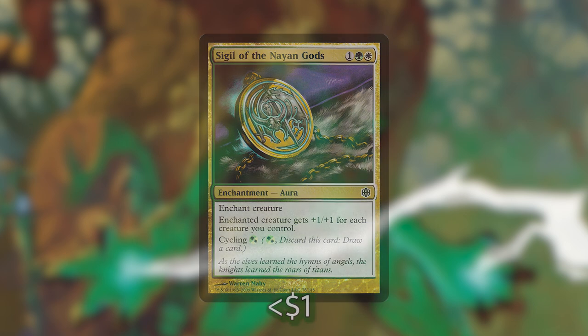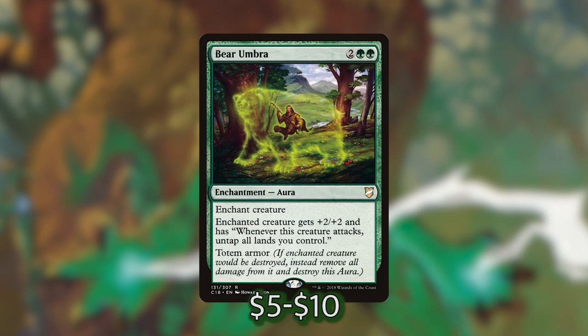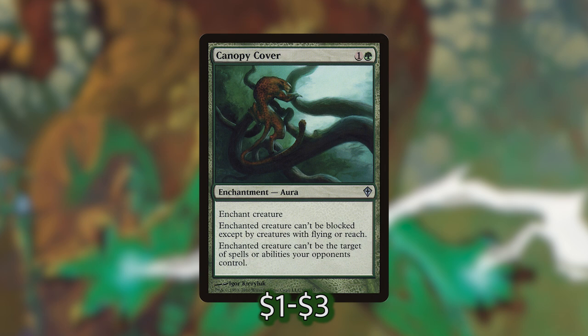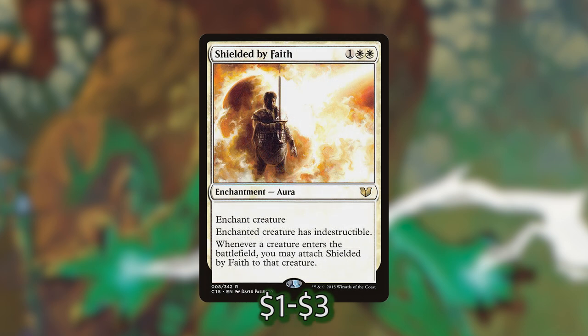We also have enchantments that protect our creatures or make them harder to block. Felidar Umbra gives lifelink and Totem Armor — if the creature would be destroyed, the Totem Armor blows up instead. Bear Umbra has Totem Armor and untaps all our lands when the enchanted creature attacks. Snake Umbra has Totem Armor and lets us draw a card when the enchanted creature deals combat damage. Gift of Immortality gives the creature pseudo-indestructibility — when it dies, it returns and Gift of Immortality reattaches at the next end step. Canopy Cover makes the creature unblockable except by flying or reach, and it can't be targeted by opponents' spells. Spirit Mantle gives plus 1/+1 and protection from all creatures. Shielded by Faith gives the creature indestructible.